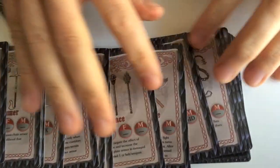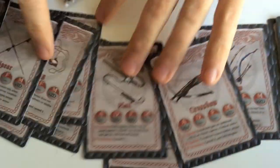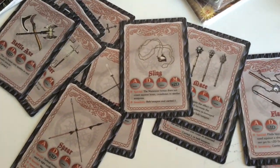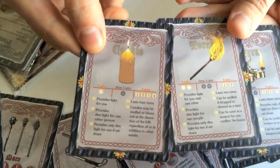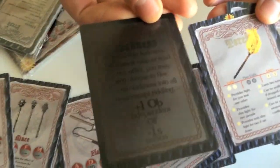The equipment deck has all the weapons, and it also has light cards. There are three light sources: candle, torch, and lantern. On the back there's the darkness card.